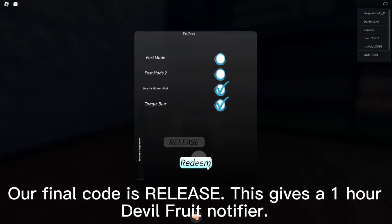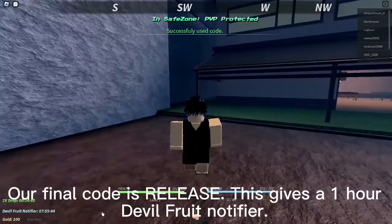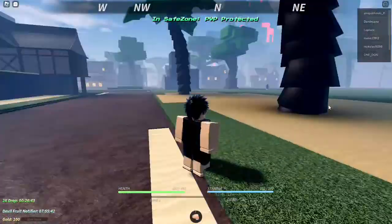Our final code is Release. This gives a 1-hour Devil Fruit Notifier.